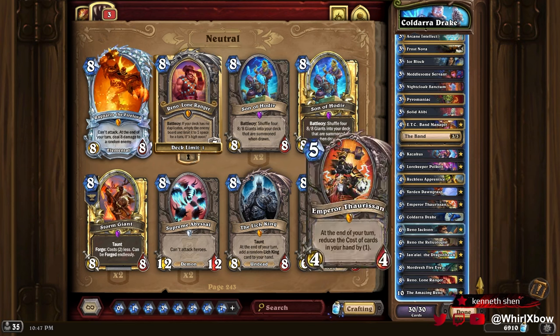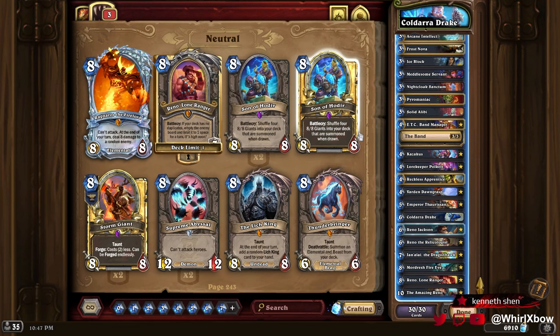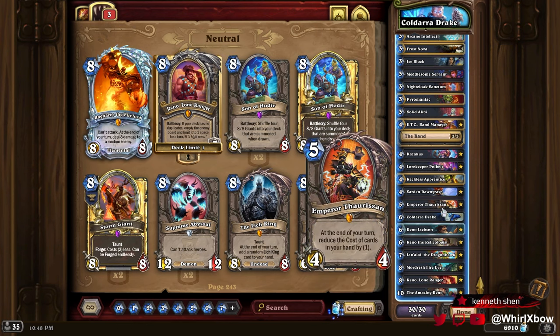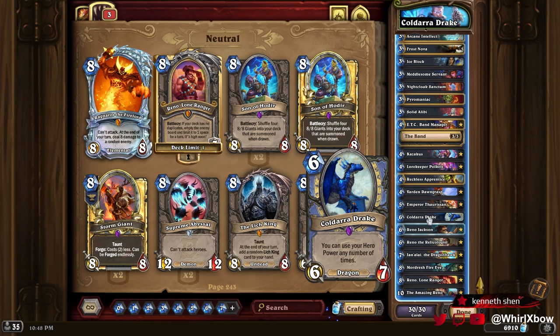This is a combo deck where your goal is to resolve Reno. Reno has the magic bullets — there's one of them that says 'refresh two mana crystals.' You'll refresh two mana crystals, you'll deal two damage, deal two damage, refresh two mana crystals, deal two damage, refresh two mana crystals. Because it only refreshes at the end of turn, every single time when you loop it and press it multiple times, because Koldara Drake says you can use your hero power any amount of times, you can just shoot down your opponent to death.